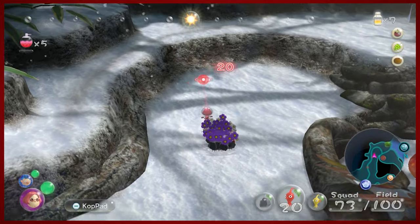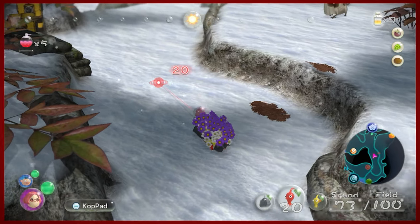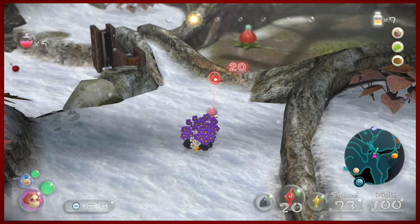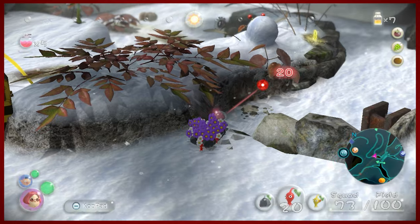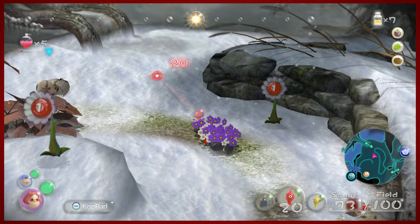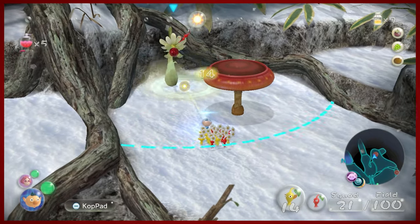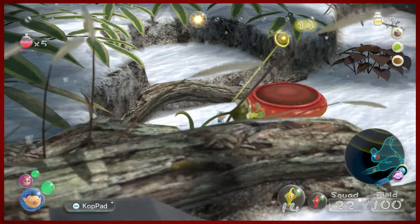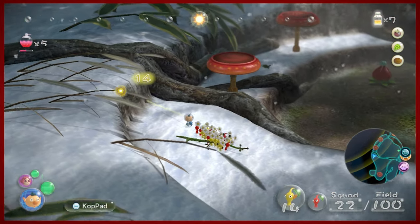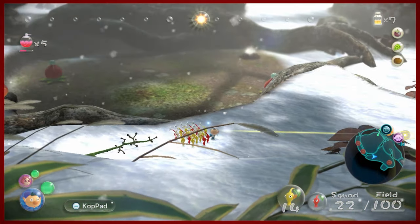Unfortunately we do not have a way to deal with the aquatic area of the Distant Tundra, so we will not be doing that today. But so far we've got three delicious fruits and we're making some very good progress. There's another bag over there that eventually we'll be able to deal with, which opens up another part of the tundra. We're going to snag this — they're still bringing the berries, so we'll let them do that. We'll reclaim the remainder — we don't really need this many spicy sprays, but hey, it doesn't hurt to gather some stuff up.